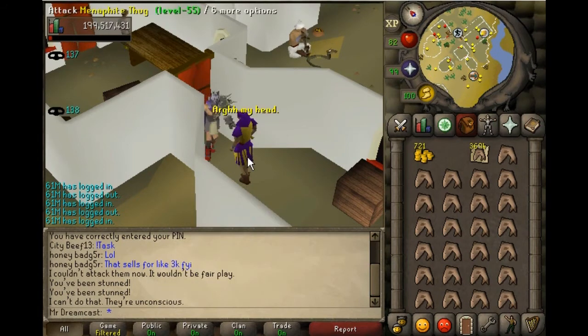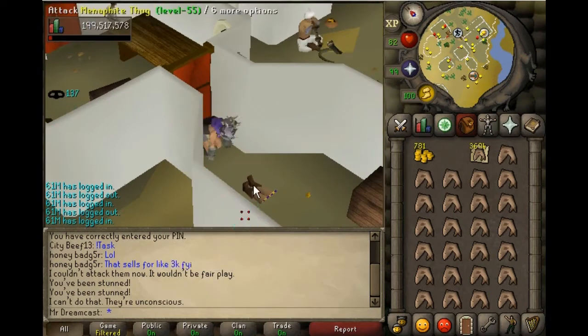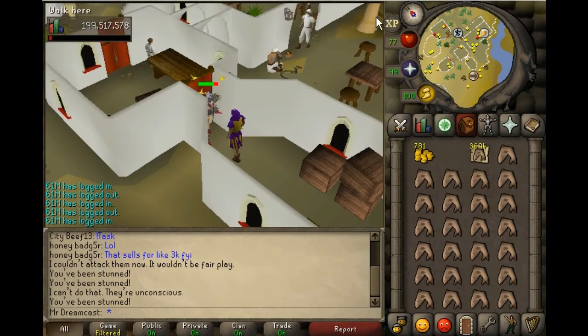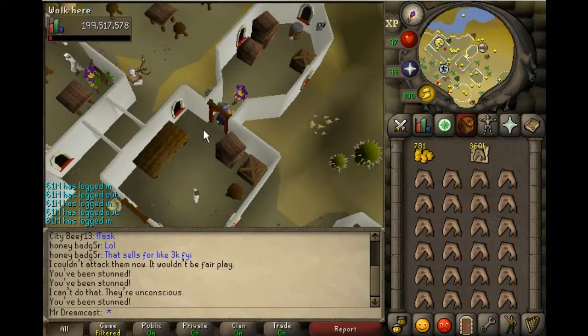If you knock him out and he tries to hit you, make sure you keep pickpocketing. Just keep your HP up, make sure you eat.